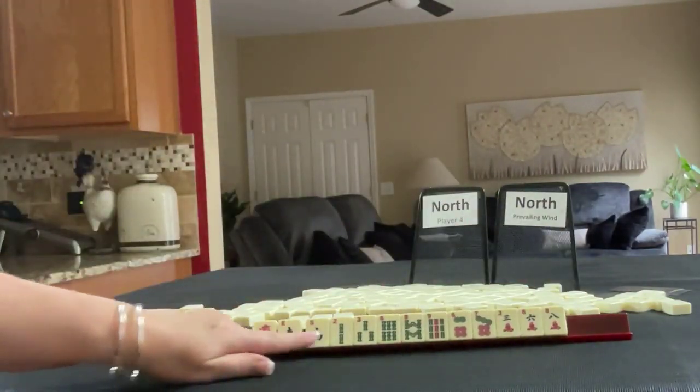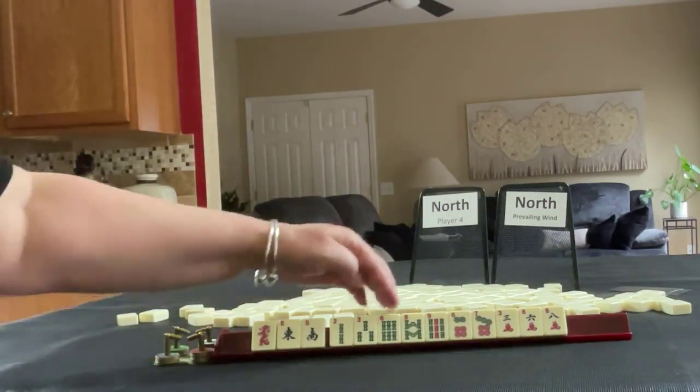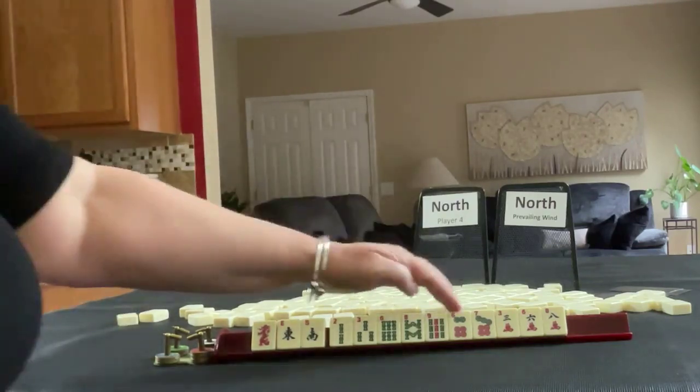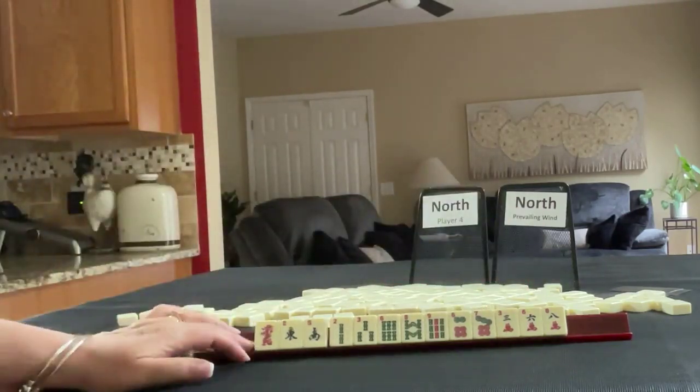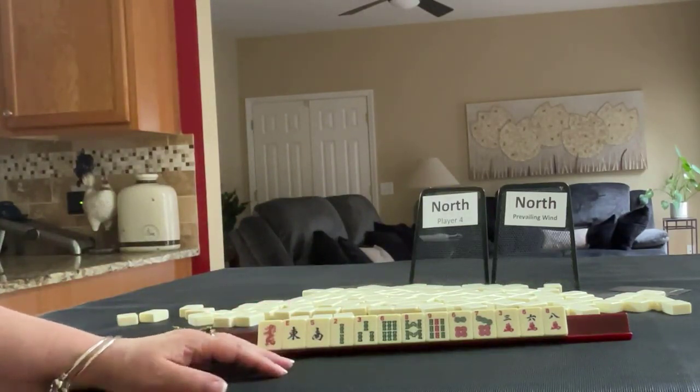We have red dragon, East and South, two, three, six, eight, nine in bams, six, seven in dots, three, six, eight in cracks. If these were your tiles, what would you focus on and what would be your first pass?